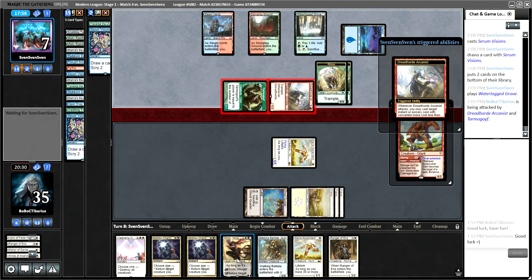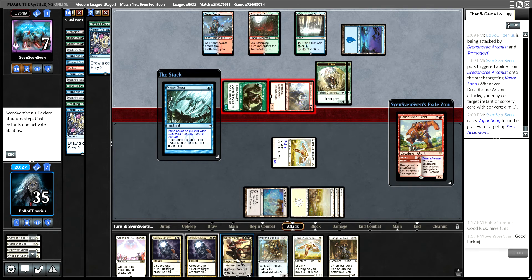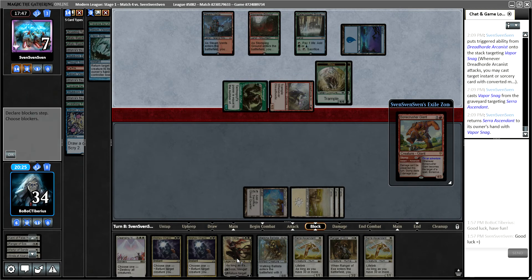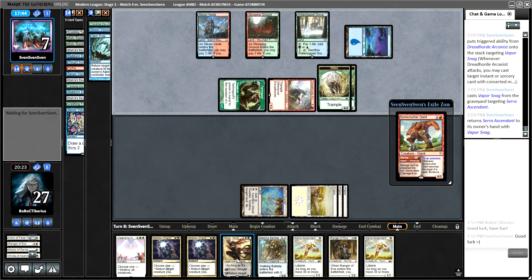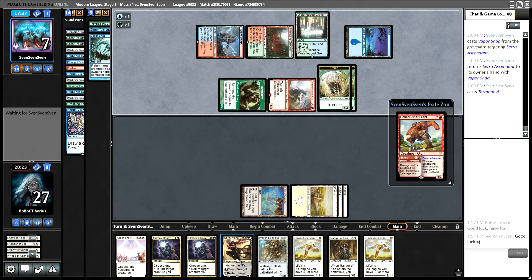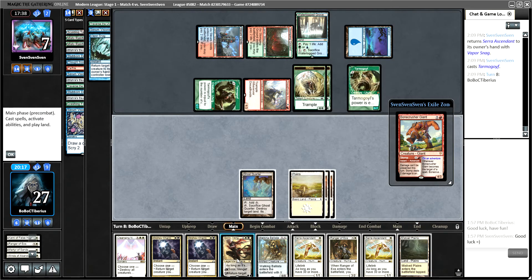I guess what they'll do now is attack and then Tarfire my Serra — that makes sense. But then we just get more Martyrs and get it back. They Vapor Snag it. I love seeing them tap out to cast another creature, because if we get mana here, it's over. Bummer — we do get mana, but it's not the mana we're looking for, unfortunately.